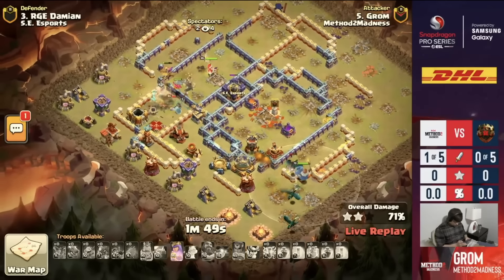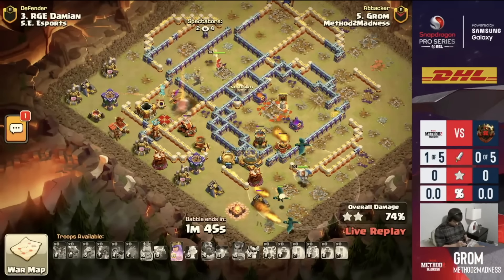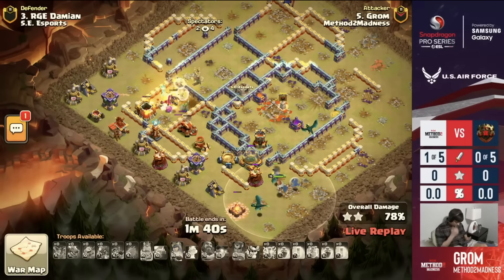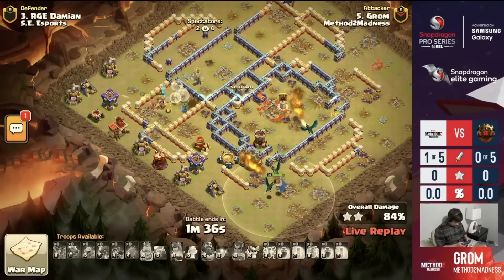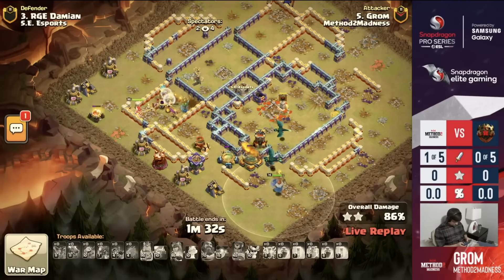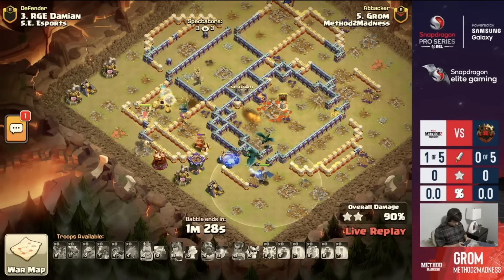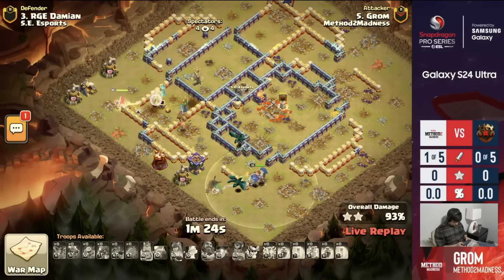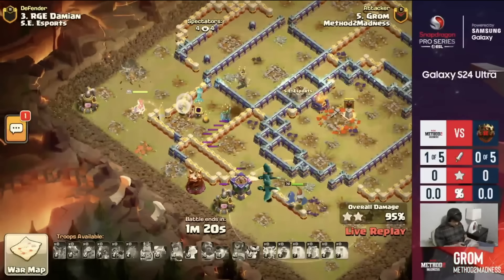Double damage with a double attack speed right there. And also, let's keep in mind that when you use the Royal Gem and the Haze Vile together, while you're not getting the extra protection of something like the Hog Puppet, you do actually get the extra damage enhanced by the speed that the Royal Gem provides. So there's actually a very, very strong combination right there. For the Dragons, they're easily cleaning up the backside of the base. The Royal Champion got barred up there, and the Queen, walking along the edge of the base, turns into a Queen Charge with a Healer Puppet. It's a walk in the park for the rest of the attack.